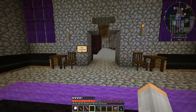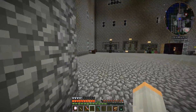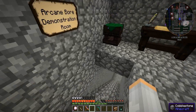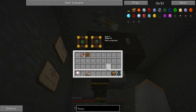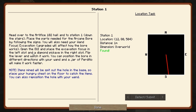Let's go back in here. I put that there and that there. What else did this say? 'Flip the lever and watch it work. You can position the bore in different directions with your wand, and a jar of Praecantatio will make it work faster. Items mined will be spit out in the hole base, so place your hungry chest on the floor to catch items.'